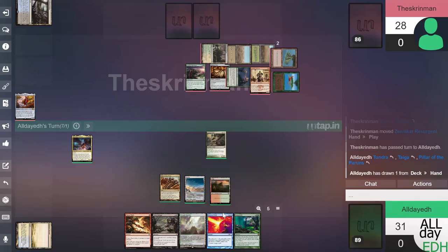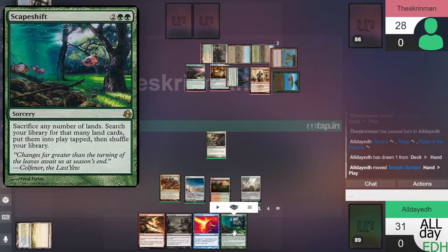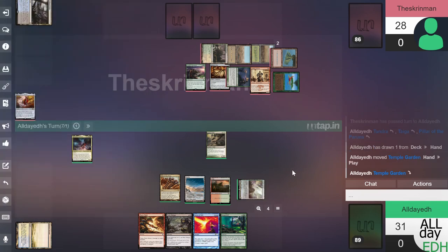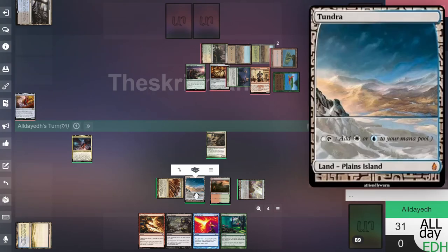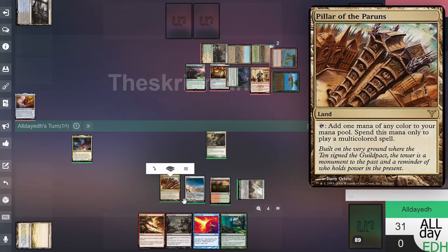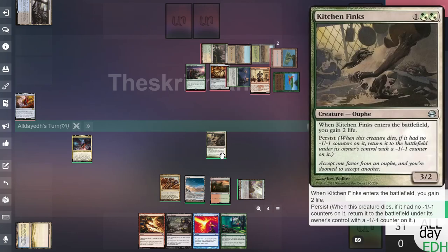We'll go ahead and play Temple Garden — we'll have it come in tapped. Let's do Deluge for one. Oh, that's why we had it come in tapped. We can't play Deluge because we don't have the right mana anyway. Let's swing with Finks for three.